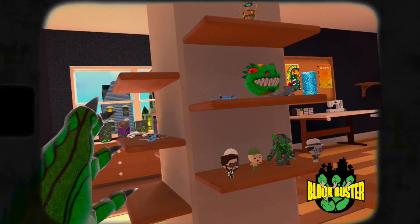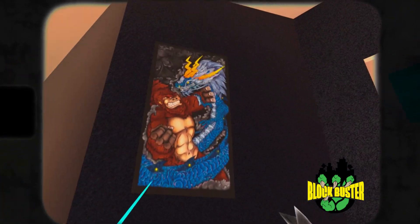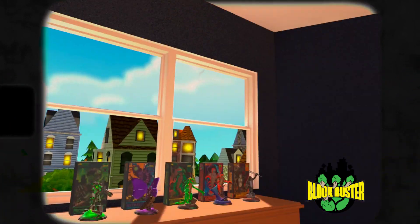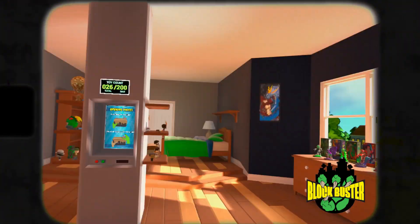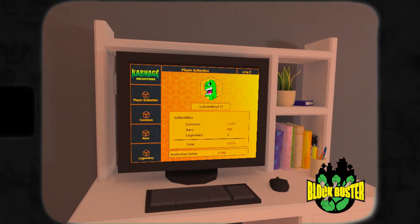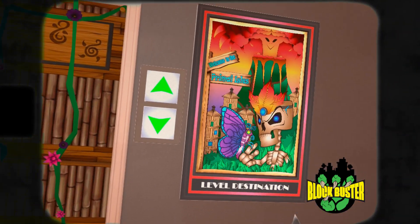In addition to the difficulty settings, we also added more items to the wheel of carnage. Now we'll have wall-mounted items like these poster boards over here. This is the first set of wall-mounted accessories that we plan to release in Blockbuster, so stay tuned for more wall-mounted items like creature busts, for example.